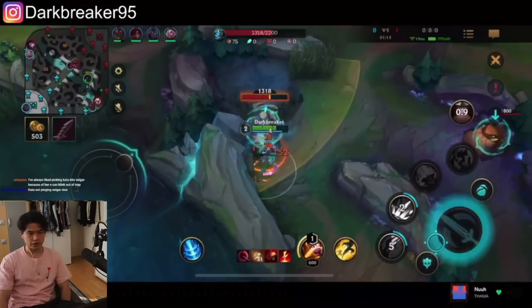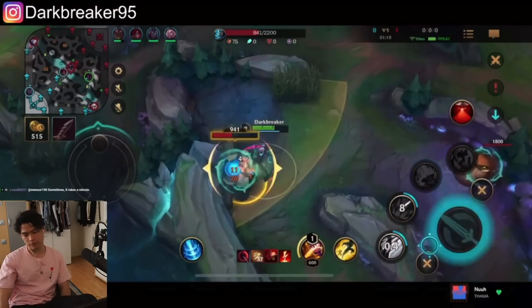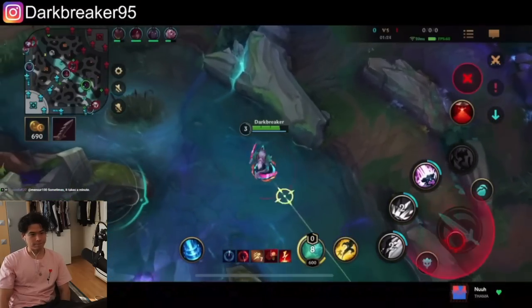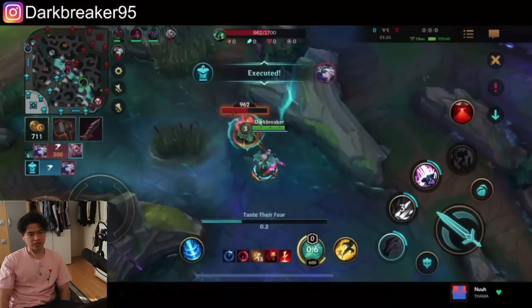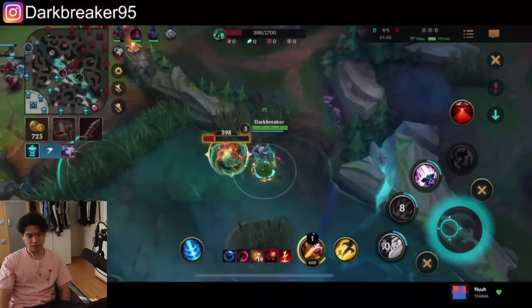I can see Dr. Mundo is going for his red side right now, so I'm going to try to invade him and take the blue buff — we'll be even afterwards. Bot lane died, which is unfortunate, even though they were helping Dr. Mundo steal so they weren't even in the lane. Rakhan dashed in alone against two people and died — unlucky.